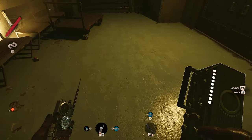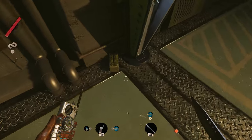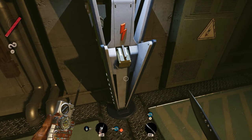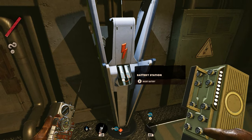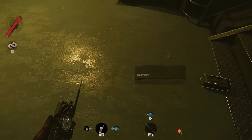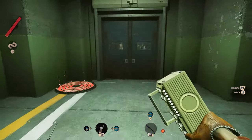Take the battery, bring it down here, set it on the ground, and then you're gonna grab one more, stick it in here, let it charge up, and then carry it and set it down here. Alright, once you have them, you're gonna pick one of them up, and you wanna head back the way you came.